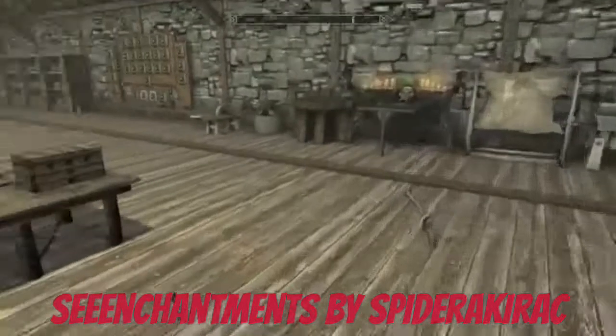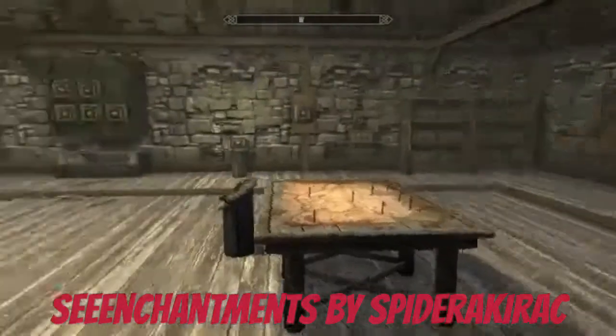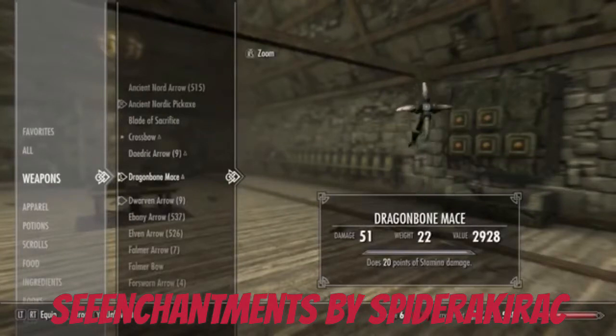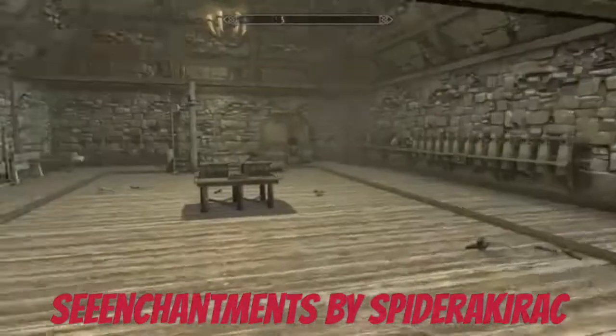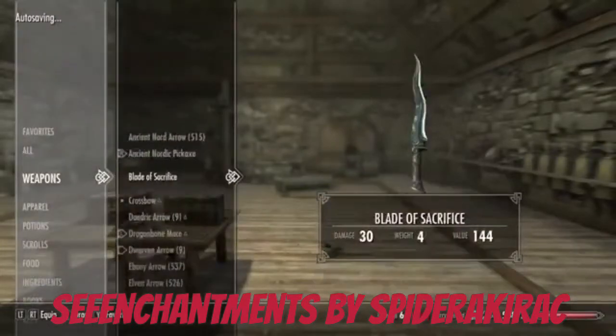So I just picked two weapons and here we go. So basically anything that you have enchanted — why won't they come up? They actually do it in the menu too, you can actually see them in the menu. That is weird why I cannot equip them.